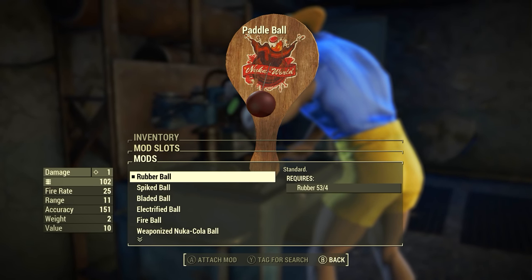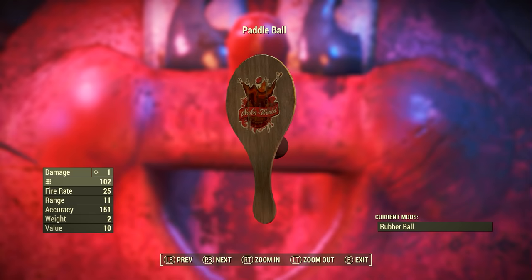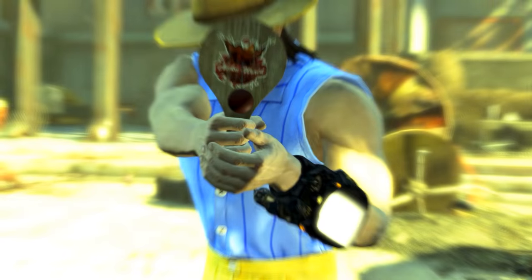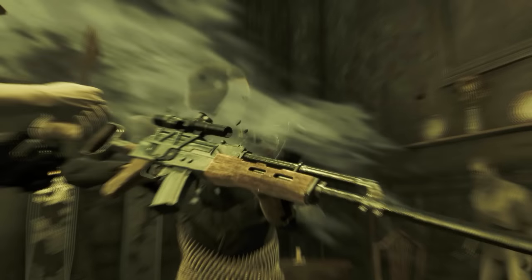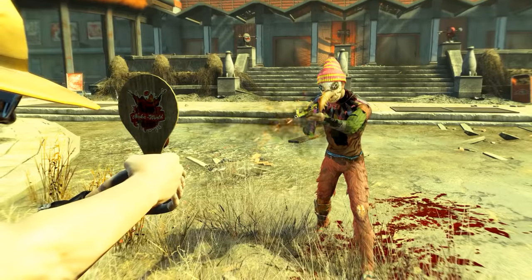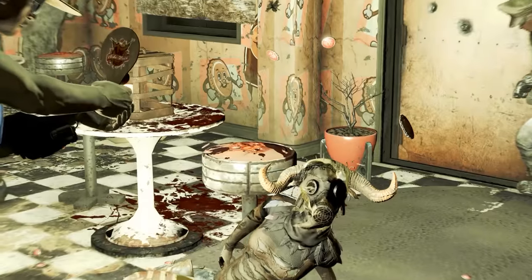First in line of the 8 modifications is the Rubber Ball modification — the standard mod it comes with. The description is simply 'standard.' Once added, the Paddle Ball has a base ballistic damage of 1, uses Paddle Ball string as ammunition, has a fire rate of 25, range of 11, accuracy of 151, weight of 2, and a value of 10 caps. The standard Paddle Ball is probably literally the worst weapon in Fallout 4. Its damage is not increased by any perks whatsoever, so you will never get it above 1. If your enemy has any damage resistances, they will take less than 1 damage per hit.